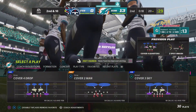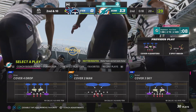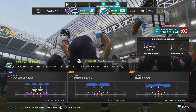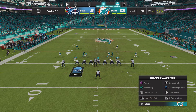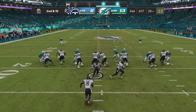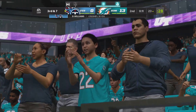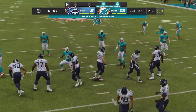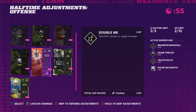That pass is incomplete — he couldn't hold on through the contact, brings up second down. When defenders see five wide receivers on the field, they know the ball's coming out hot — they expected it and got there to pop it free. Not wanting to take a chance, they keep it on the ground for three yards — third and seven. Two quarters down, two remain.